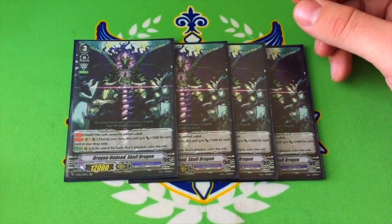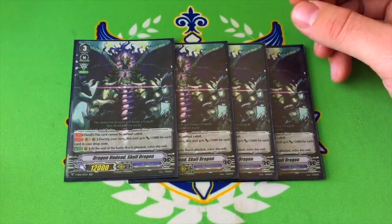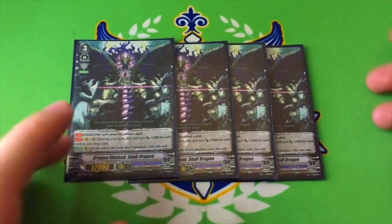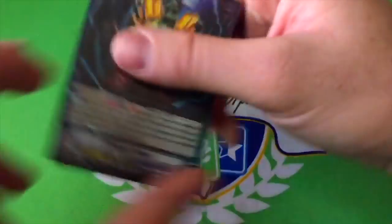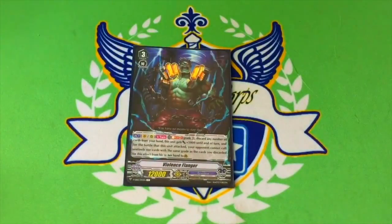If it didn't have the power on Vanguard circle it would be pretty bad, but it does, so thank god. One copy of Violence Flinger — no Gift, but he's a Grade 3 with 12k. On Vanguard, you can Soul Blast a Grade 3 and discard any number of cards from your hand, and he gets plus 5k until end of turn.